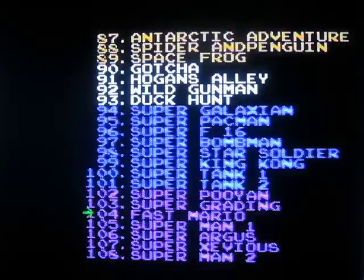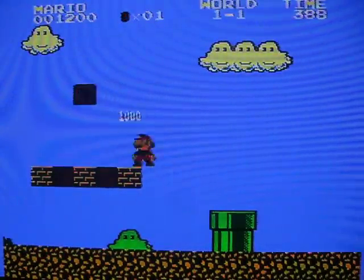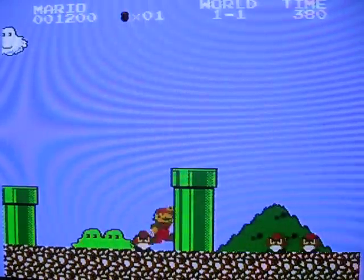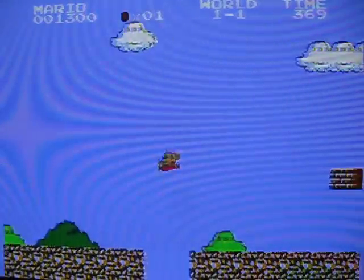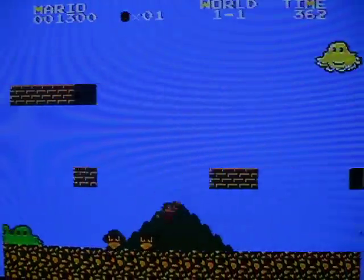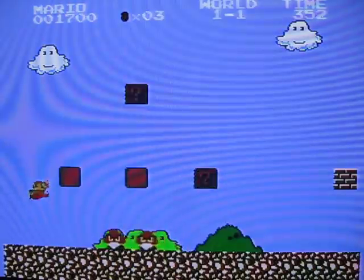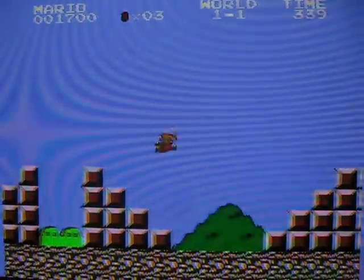Some of these are kind of interesting, like Fast Mario — this will be the last game of my show. Fast Mario is Super Mario Bros. 2, but in this version it's like the B button is pressed at all times. You can't not run — there's no walking in this version of Mario. Even when I'm not holding the B button, I'm running. I don't know why you'd want to play this except to make it a challenge.